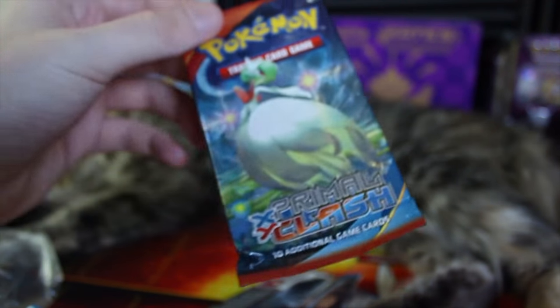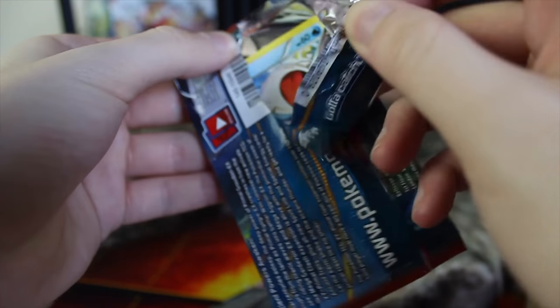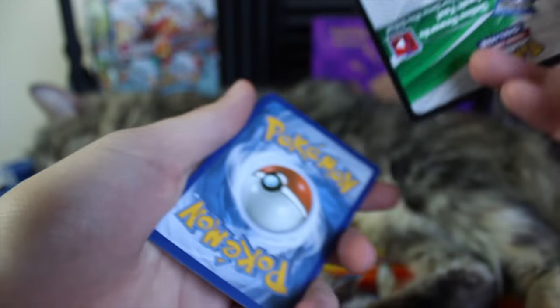I wish Pangoro was a holographic. I wish that Pangoro had an EX at some point — is there a Pangoro EX in any set? I don't think there is, but Pangoro is one of my favorites from Gen 6, so I would love to see him get an EX if he hasn't got one already.